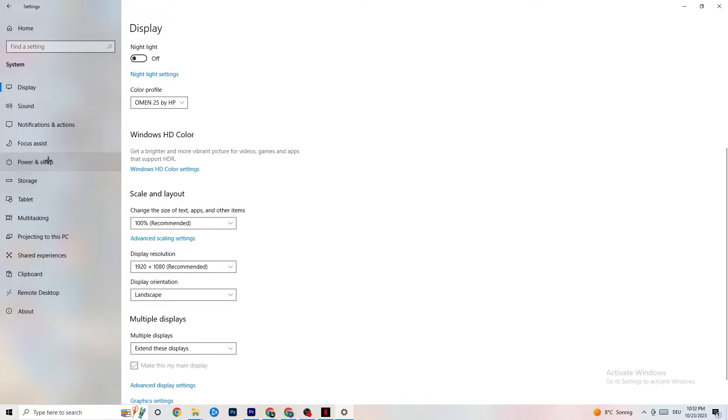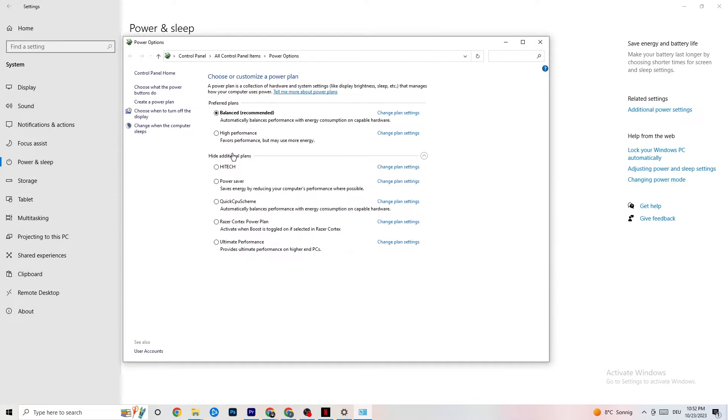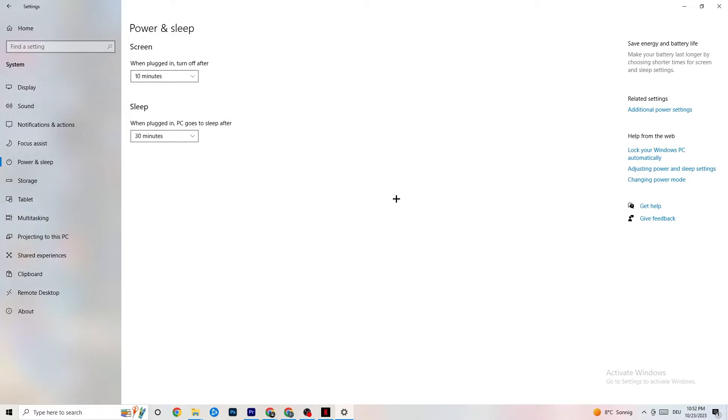Next, go to Power & Sleep and click on Additional Power Settings. This varies for every PC — for me it's Balanced, but for some people it's High Performance or another plan. Try them out and check which runs better on your device.